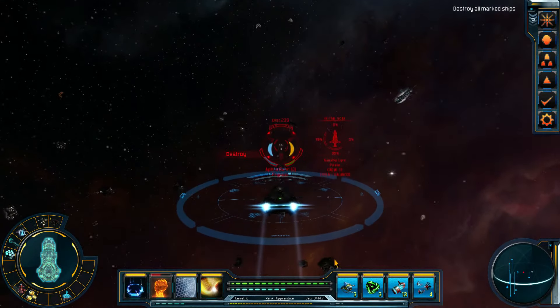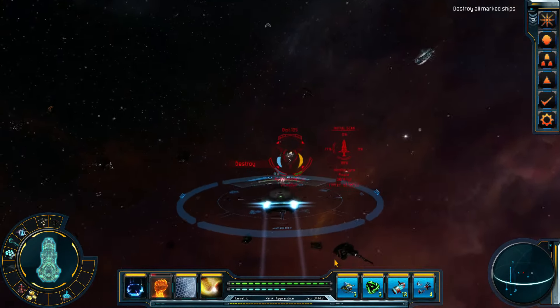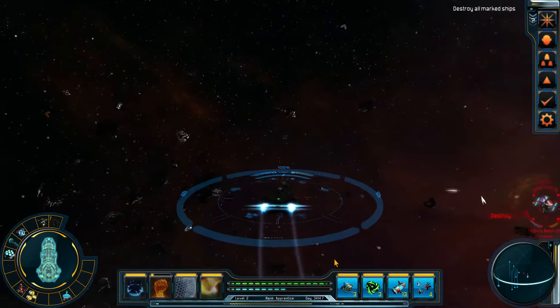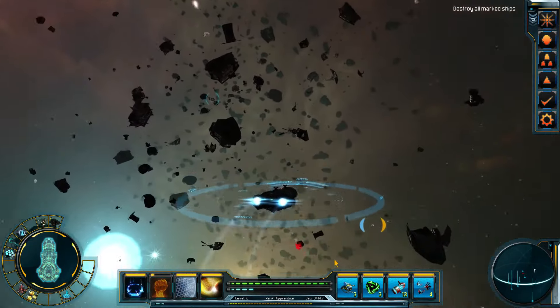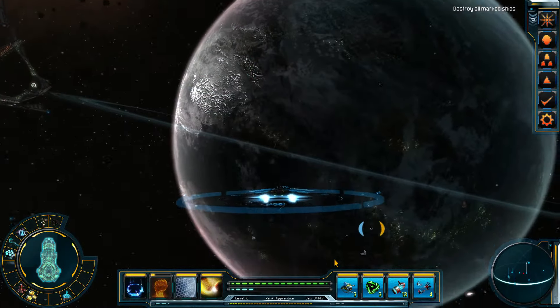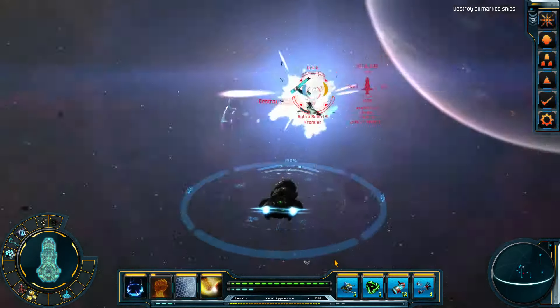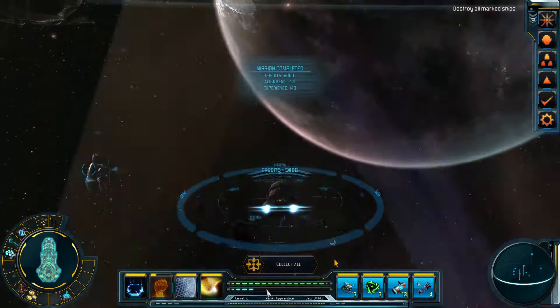God damn it, there are more people here. Alright, I guess we won't be getting them. Our shields are down. What? No they're not — the hell? Another hostile ship has been blown away. Mission accomplished.